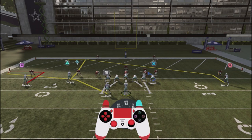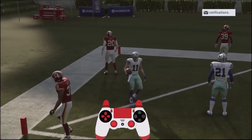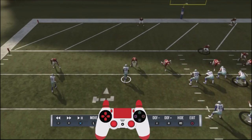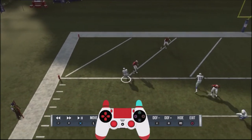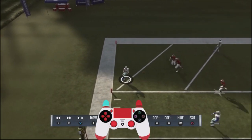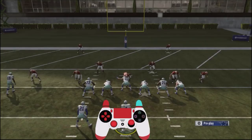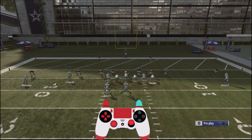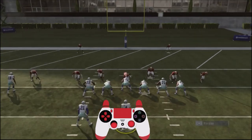Elliott's route is just going to pull defenders down and give me an opportunity to hit Cooper or maybe Hearns on the back end. My first read is going to be Beasley. I'm going to look to see if the defender actually defends him. If he doesn't follow him to the out or get inside and play the sideline, I'm just going to rifle that ball for an easy completion — picking up seven or eight yards, or an easy touchdown. So I'll take Beasley on the out route, Hearns on the slant, and make my progressions from there.